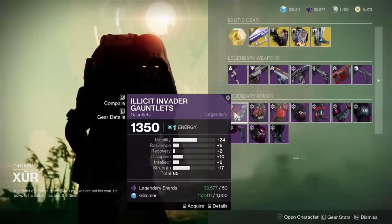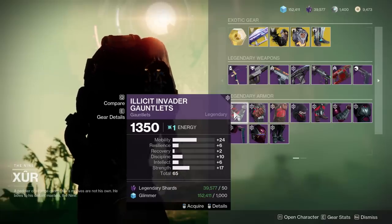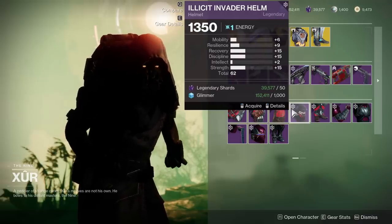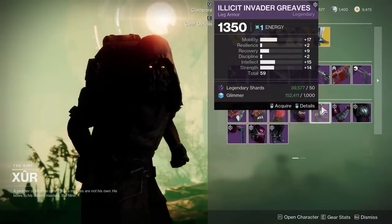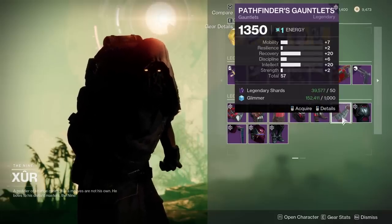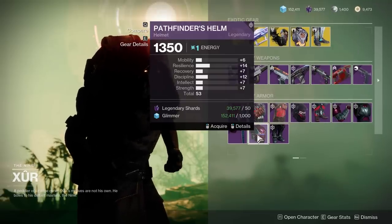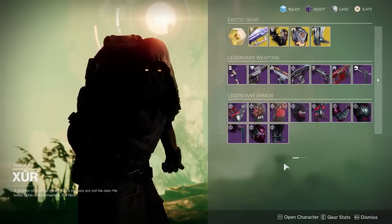Now let's go over this massive amount of Titan armor. The Invader gauntlets — way too much mobility, but if you want mobility on a Titan this is an insane roll at 65 with 24 mobility. The helmet is 62, not very spiky, with Recovery, Discipline, Intellect, and Strength. Then 59 with way too much mobility. Moving to the second armor set — 57 with Recovery and Intellect, 53 which is unbelievably low. You almost never see under 55 from Xur, so this may be part of a glitch — also 52. Definitely some unusual stuff going on with two armor sets.